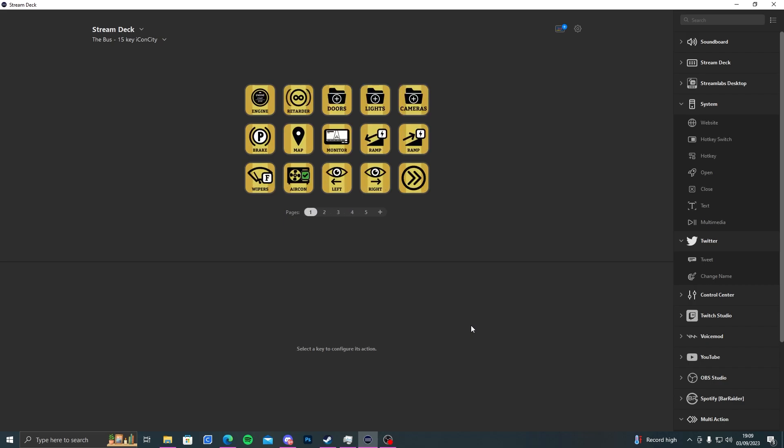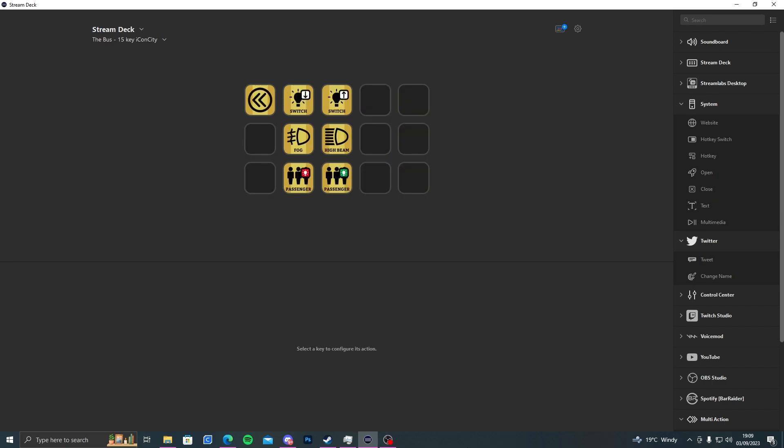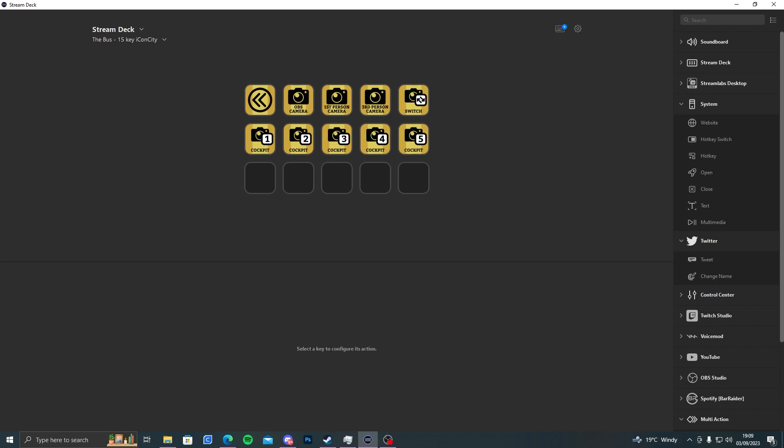Icon City have done it for you — everything is there, from your park brake, which is your spacebar, to the map, your air conditioning, looking left, looking right, everything is done for you. If you go into doors, you can open your front, back, and middle. Same with lights — you can turn on high beam, the fog light, and your passenger lights.